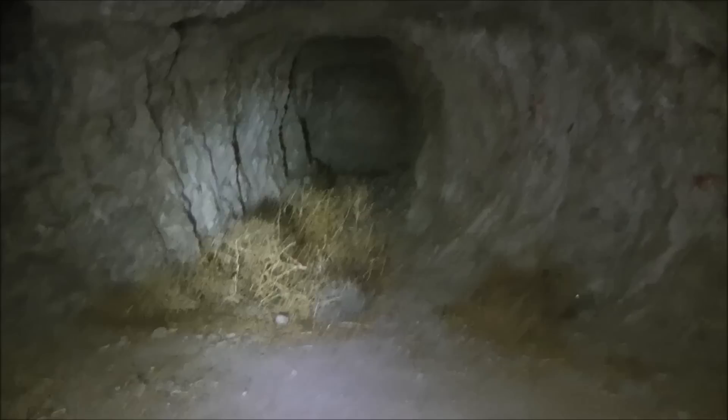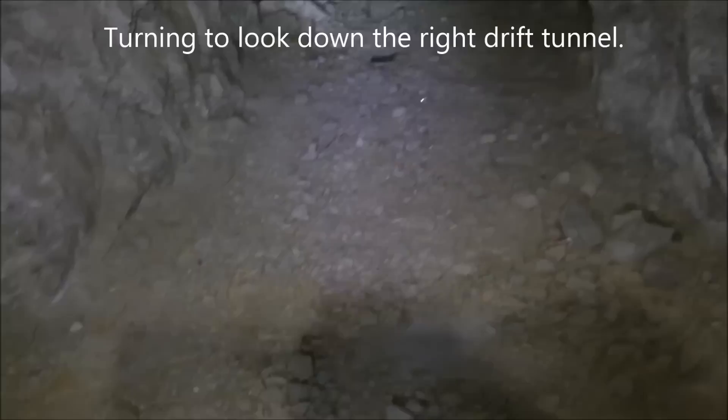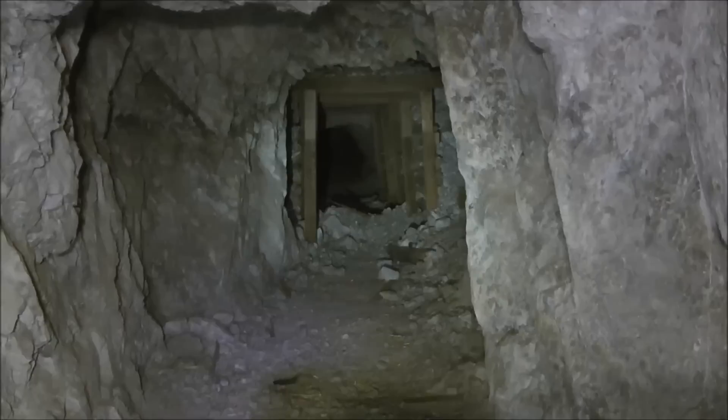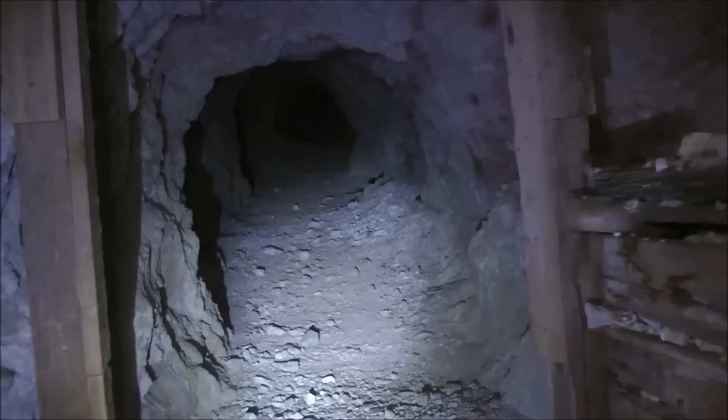Approaching a four-way intersection here just inside the portal. Straight ahead is a dead end right up there, and then to the left there are a lot of brambles. There's a tunnel back that way with some timbering. I'm going to take the right branch first. Here's the timbered section passing through it — you can see all the loose rocks being held back by the timbers. Very unstable area.